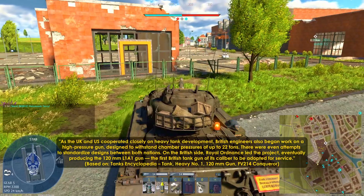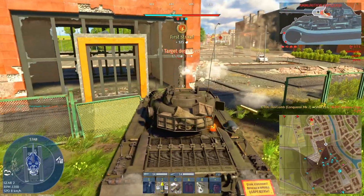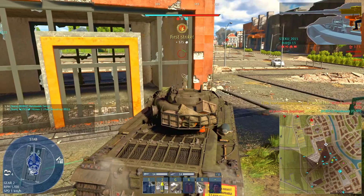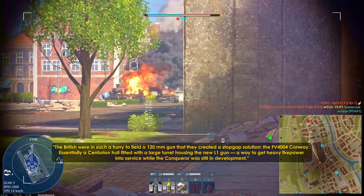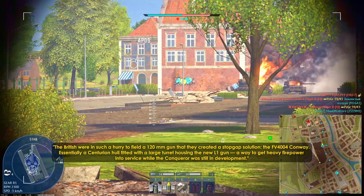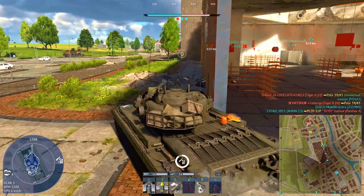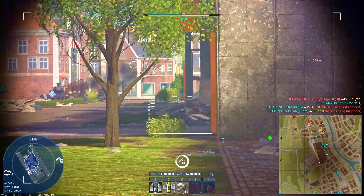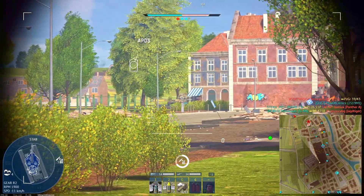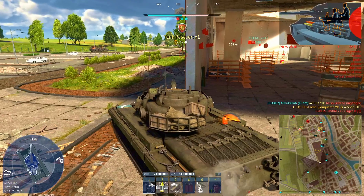Royal Ordnance took the lead, developing the quick-firing 120mm L1A1 — a rifled high-pressure gun with a 22.3-ton chamber pressure — matching the American upgrade path. Both the L1A1 and L1A2 were used on the Conqueror. Functionally they were nearly identical. The A2 variant featured a threaded muzzle for future accessory compatibility, while the rest of the gun system, including its 7.4-meter rifled barrel, trunnion-mounted turret integration, and mid-barrel bore evacuator, remained the same.